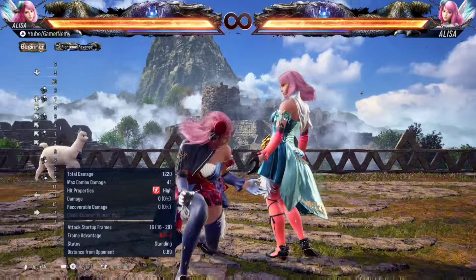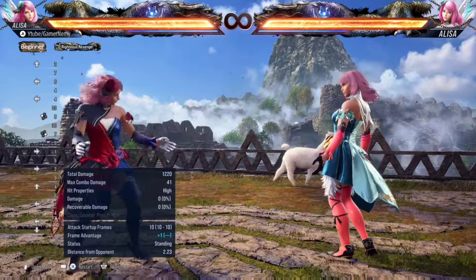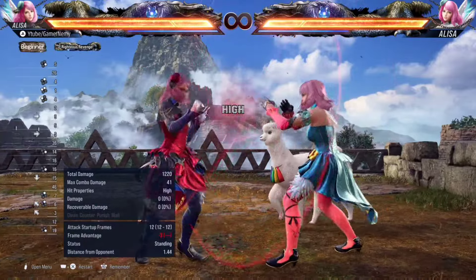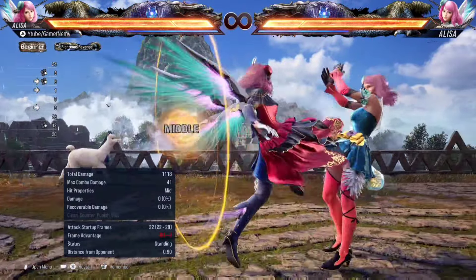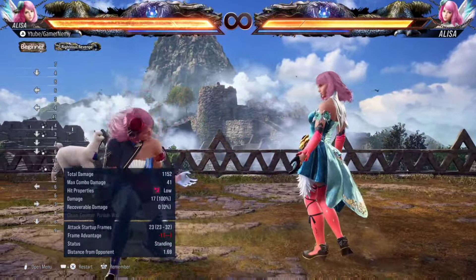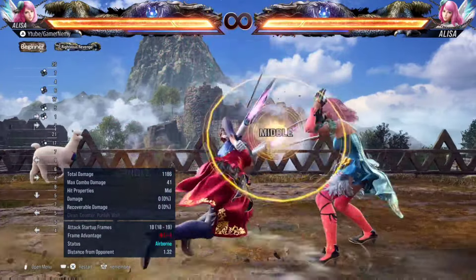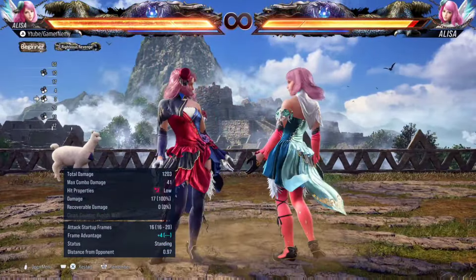Standing four into power crash, standing four into up back two, standing four into jab to interrupt their pressure. They can come running at you after standing four because they know there's so much pushback — so you can do four into jab to interrupt them. You can do standing four into down four two — if they're running towards you, they go right into the down four two. Alisa is very strong at controlling space because of her movement. Movement is her BNB. Standing four — move around and see what they do. If they're respecting you, keep going in. Minus five is basically nothing — you can still do a lot after minus five.